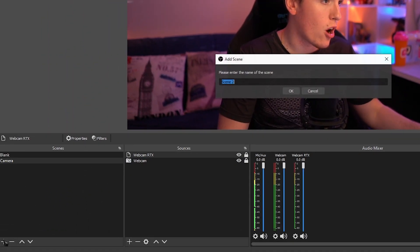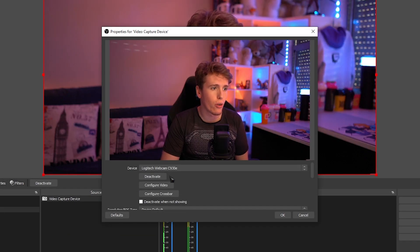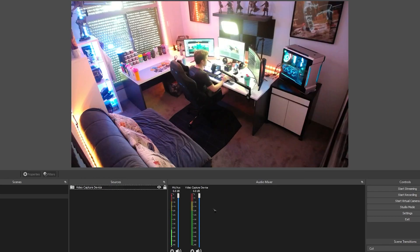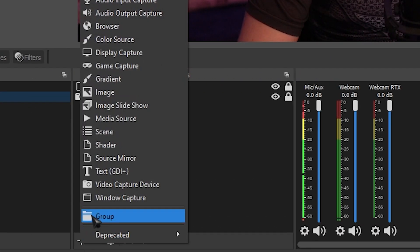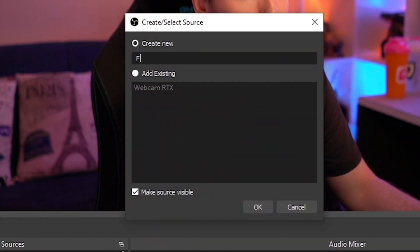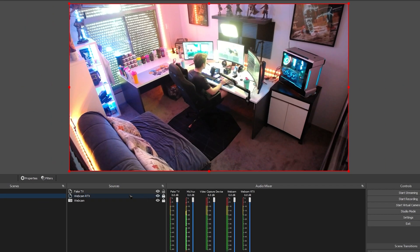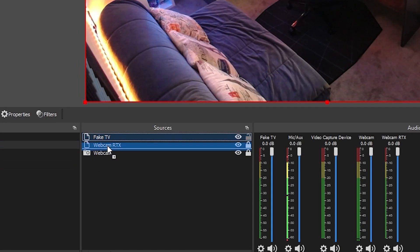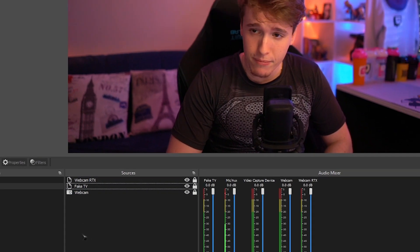Next, let's make a new scene and call it 'displays.' This is the scene we're going to use to add our displays — you can add your gaming capture, a browser source, a video, an image, whatever you want. For this example, I'm adding my other camera, but you can choose whatever you want. Once you're done adding your sources, go back to the camera scene. Click the plus button for sources and add another source mirror — let's name this 'fake TV.' This time we're going to link our displays scene to the source mirror. Drag the source mirror in between the webcam and the webcam RTX. Your scene should now look like: webcam RTX on top, fake TV in the middle, and webcam at the bottom.